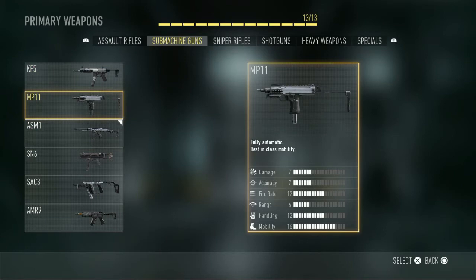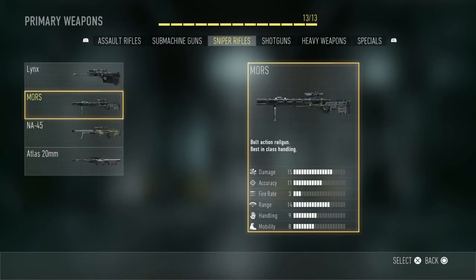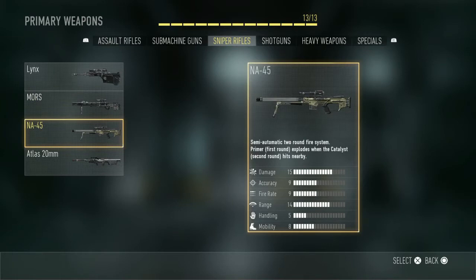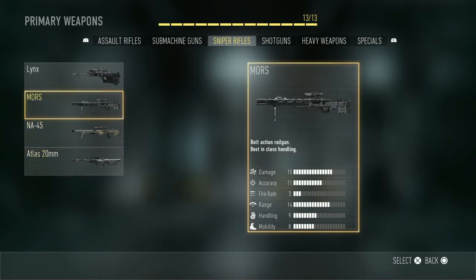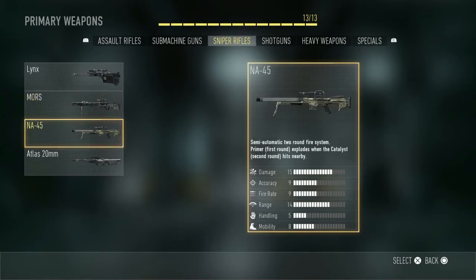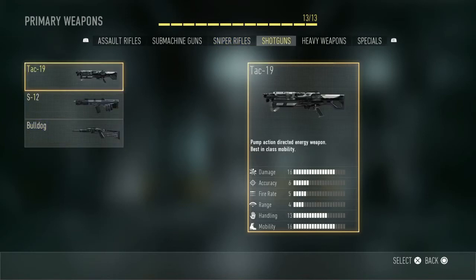For the sniper rifles we have the Lynx, the Mors, the NA-45 and the Atlas 20mm. By a long shot the Mors stands out from the rest of them as it's the only bolt-action sniper rifle, whereas the rest usually just give hit markers and don't kill in one bullet.